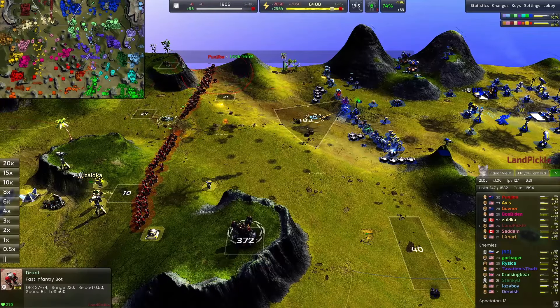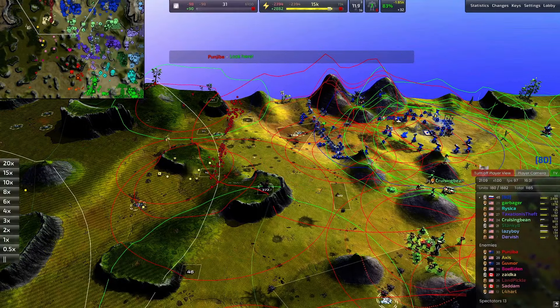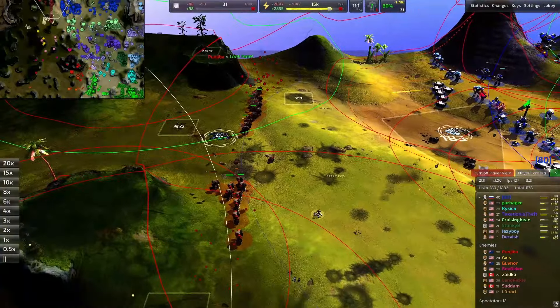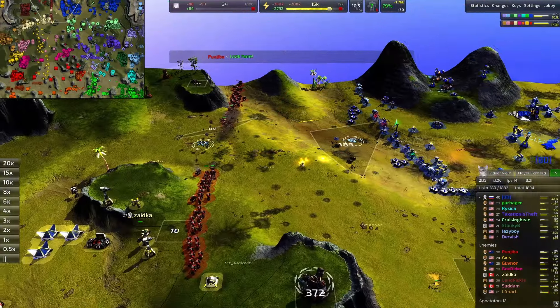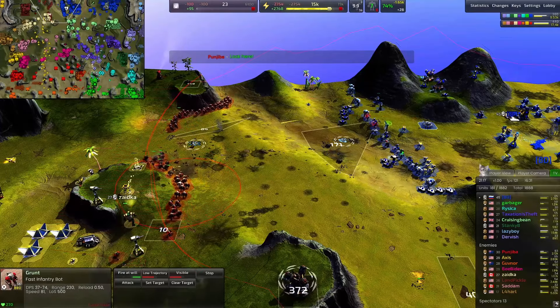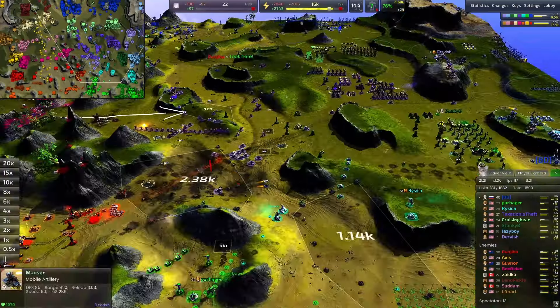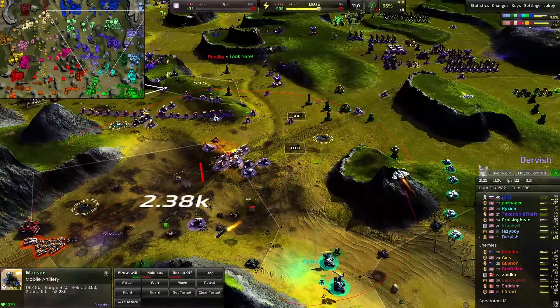Land Pickle has a huge gun army — kind of unfortunate, they really should not have attacked because this looked terrible on radar for Smiley. But now that they know it's grunts, they're getting shot to pieces. That's more of a micro issue than a tactics or strategic issue. A lot of Mausers out here for Dervish.